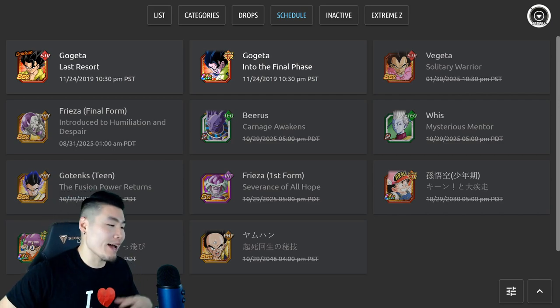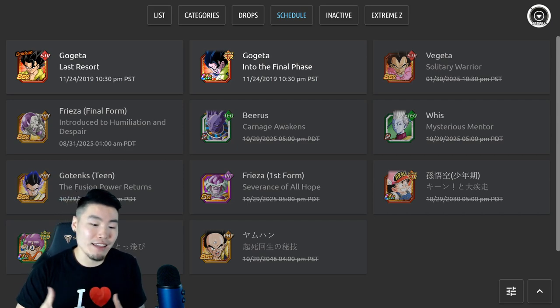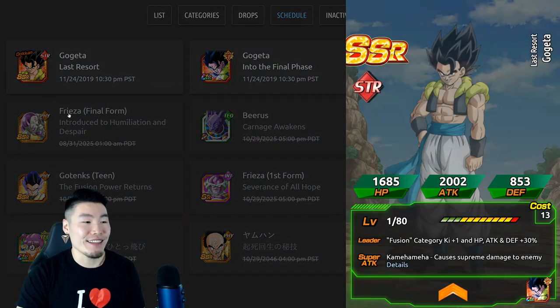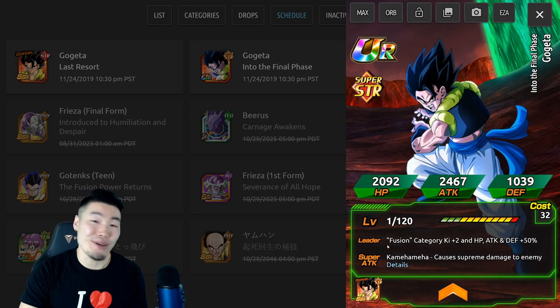So yesterday I made a video about how the AGL Broly Extreme Z battle event was gone, and the Dragon Ball Super Broly story event was gone, and that led us to believe that the base form STR free-to-play Gogeta was coming to global. And as you can see, now in DPC space it's been updated, and the base form Gogeta is officially coming to the global side of the game, so that's pretty freaking exciting.